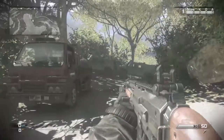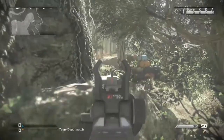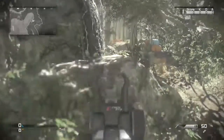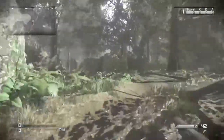The first spot I want you to see is this little semi truck here. If you didn't know, you can jump on top of it and see if there are enemies coming from that bridge or laying down. You want to make sure it's safe before you walk by it because a lot of people like to camp right here and take you out.